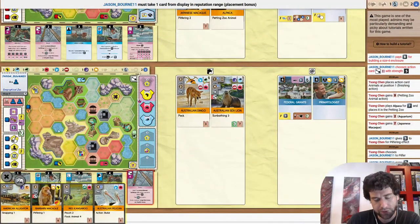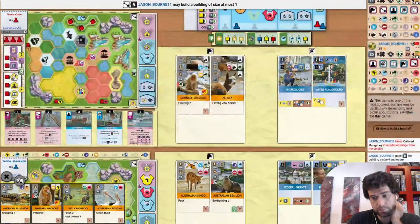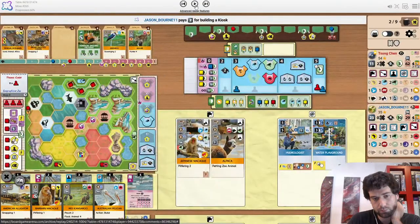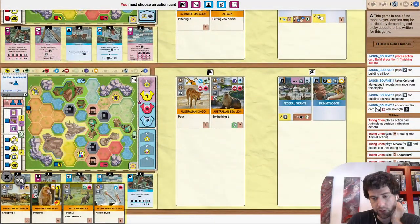Size 4 is for the rhino. So the size 3 is for the sea lion — the New Zealand sea lion we saw him take earlier. Does have some pack synergy. That makes a lot of sense. Getting the Manga Bay. So the size 4 is for the Manga Bay.